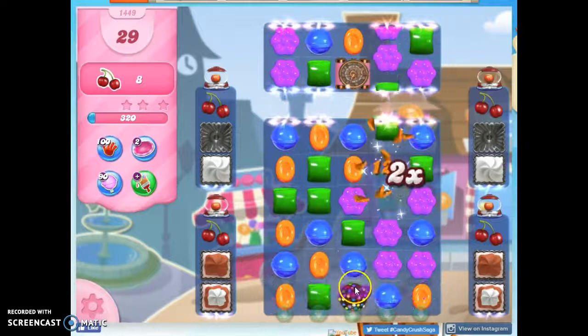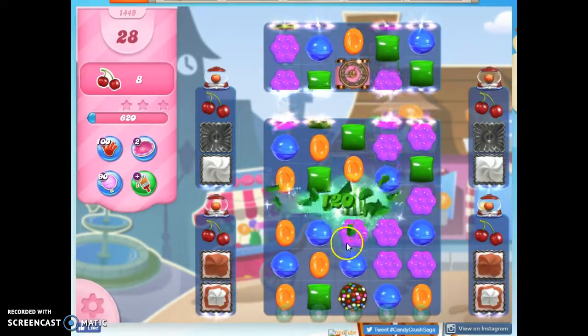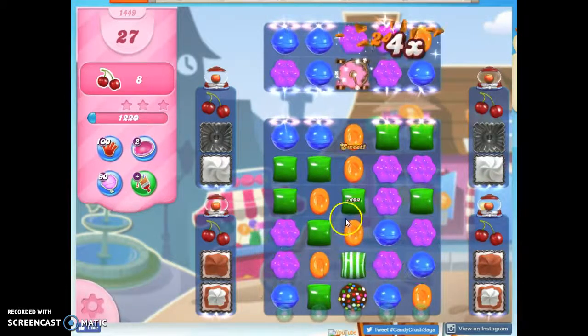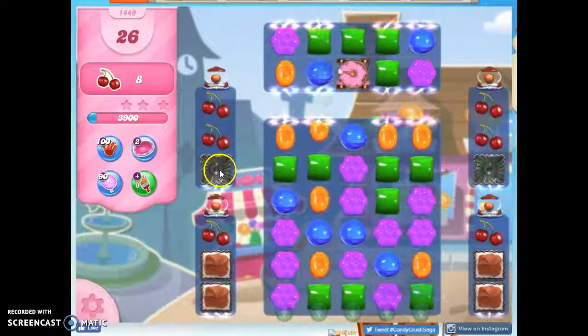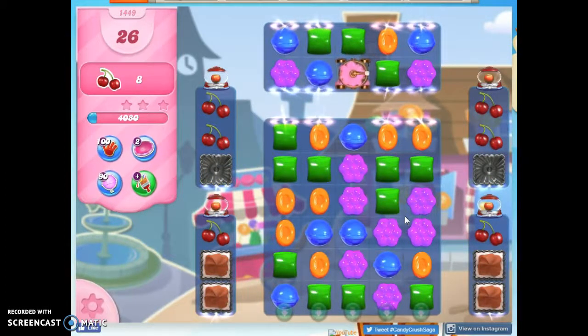It didn't take long to get a color bomb, but now what I need is a color bomb that I can match with a stripe — and I'm afraid this is going to explode this. This looks pretty good. I have two green and two green to try to aim here. It's not perfect, but it's about as good as I think I'm going to get, and hopefully they'll go horizontal and I'll still have a lot of moves left. That worked pretty well. I might be able to get another color bomb here, but if I make the wrapped, I won't be able to — the green will shift down.